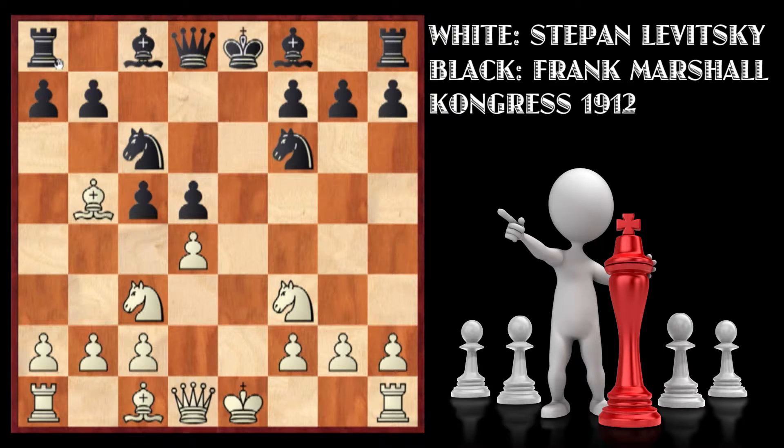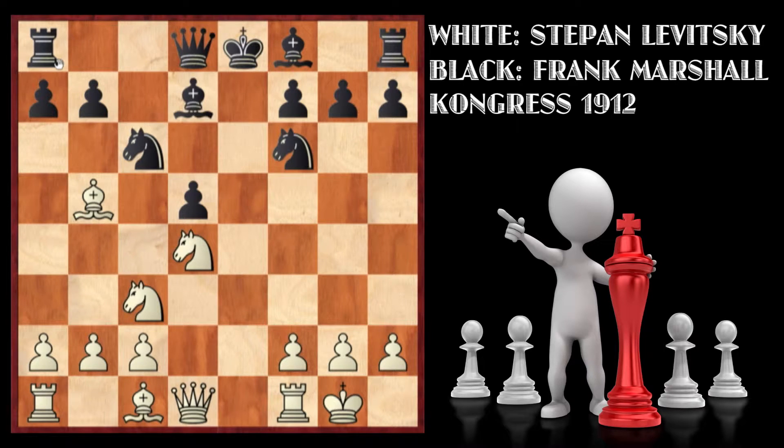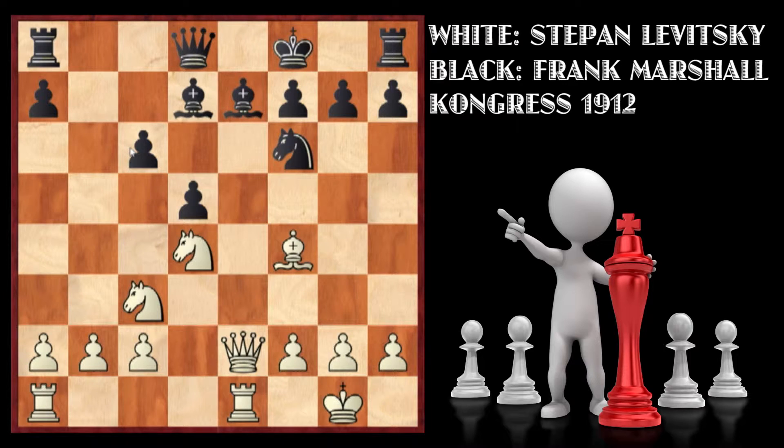After Bb5, Nf6 is played, then castles, protecting the king. Cxd4 is a good move, so Nxd4, Bd7 trying to guard the knight, Re1 is the best move, Be7, Bxc6, Bxc6, Qe2, Kf8, and Bf4. Black's position here is absolutely horrible. His only advantages are having developed three pieces and the two bishops. The weaknesses are three pawn islands, an undeveloped queen and two rooks, and he has not castled. So Levitsky had a chance to win in move 6 had he played Bb5.